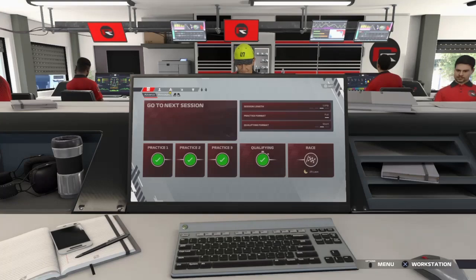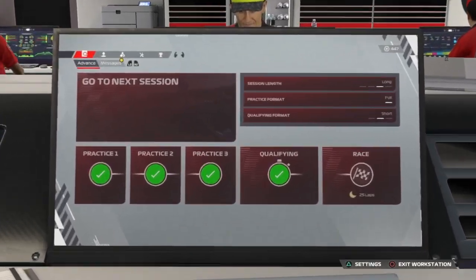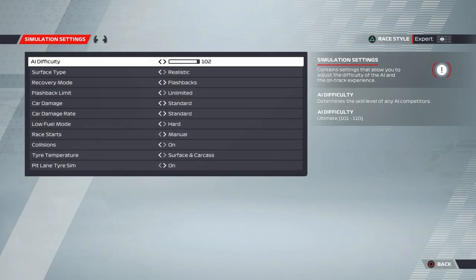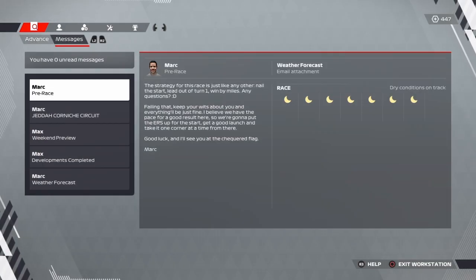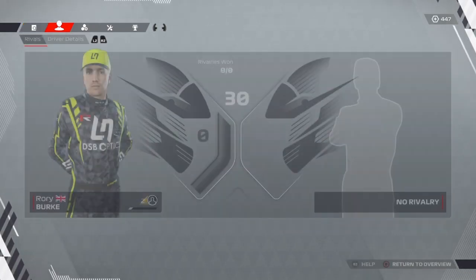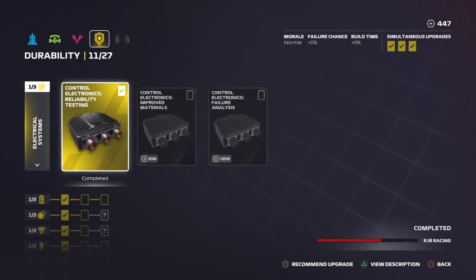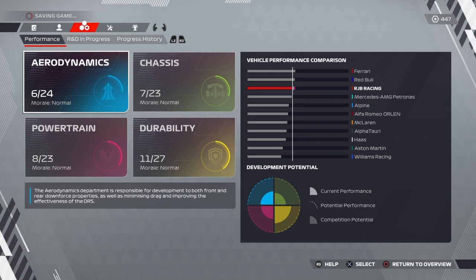These loading screens are really really long in this game for some reason — very annoying, I think it's worse on PS4. I hope you guys are enjoying this content, it is something new. We put the AI up to 102 for the race because I felt 100 was a bit low, and in the race the AI tend to be a bit slower. This should make it more of a challenge and more interesting.